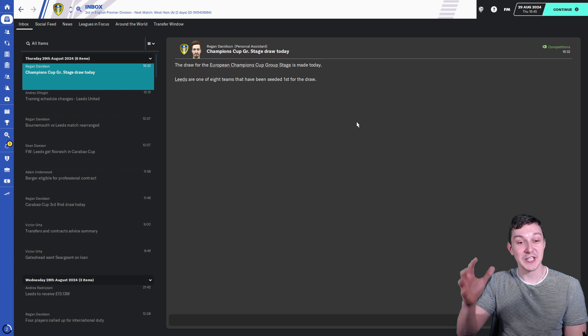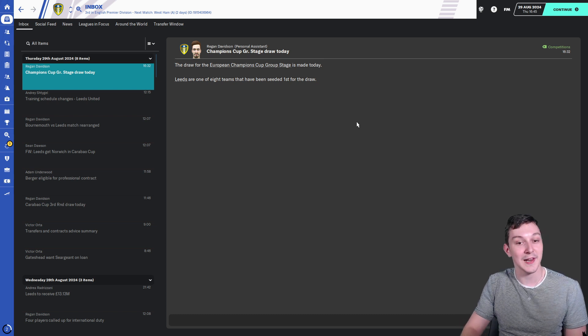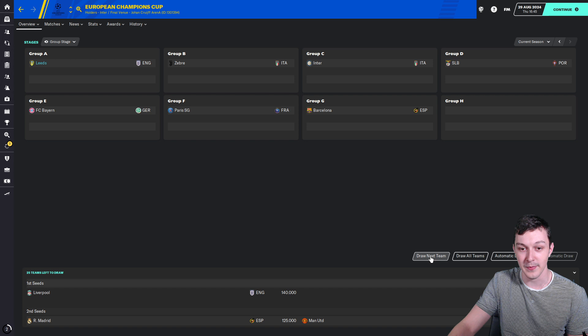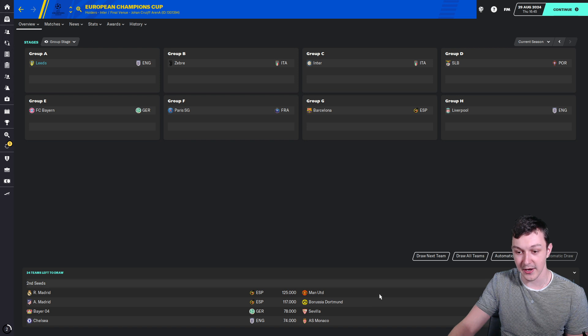Moving on to the most exciting thing — the Champions League group stage draw. Because we won the Europa League last season we are a first seeded team, which is very very nice. So Leeds are in Group A, straight off the bat. In terms of who we'd like in our group, we can't have Chelsea or Man United because they're English. I'd quite like a Bayer Leverkusen, Sevilla, or Monaco — we can beat them. We've obviously lost to Borussia Dortmund in the past, and Atletico and Real Madrid are probably on another level to us.